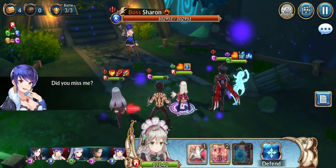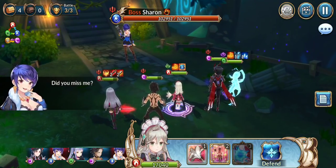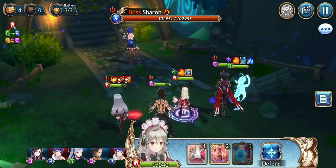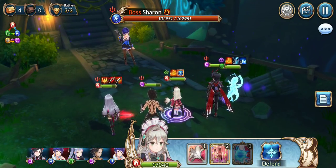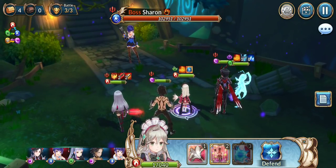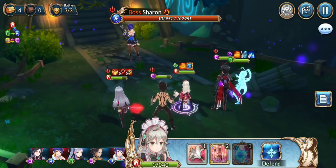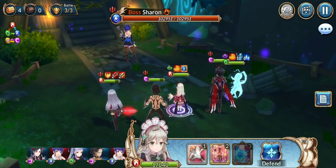Sharon is a pretty straightforward fight. She has a chance to charm you every time she attacks you, and she also puts up a buff that guarantees counter attacks. At a certain amount of health, she will enrage and do an AOE charm attack that does a good amount of damage and has a high chance of charming you. The reason why Rue is good here is because her passive will pretty much cleanse all the charms. So we'll start the fight.